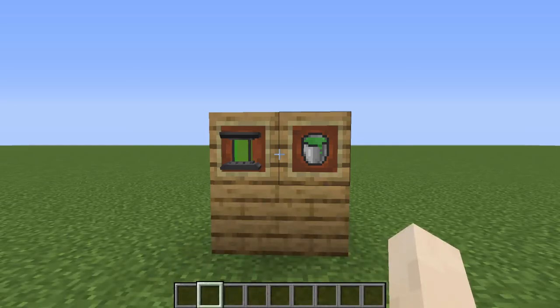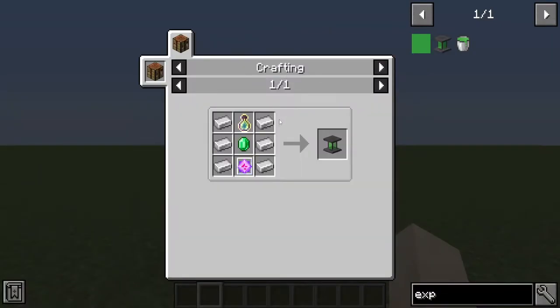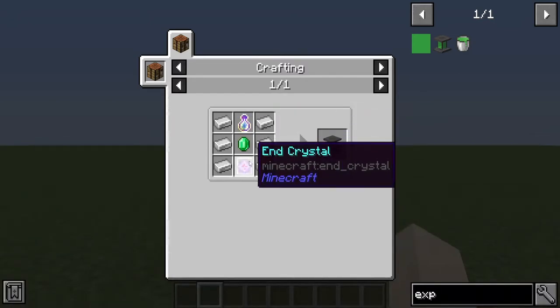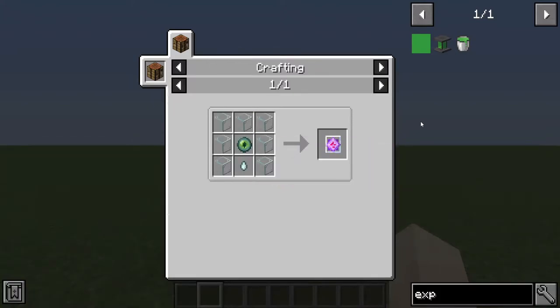What do you say I show you how it's made, and then I'll show you what it can do for you. This is the recipe for the Experience Obelisk, and it is simply 6 iron ingots, 1 bottle of enchanting, 1 emerald, and 1 end crystal — which is simply 1 eye of ender, 1 glass pane, and 7 glass as a refresher.